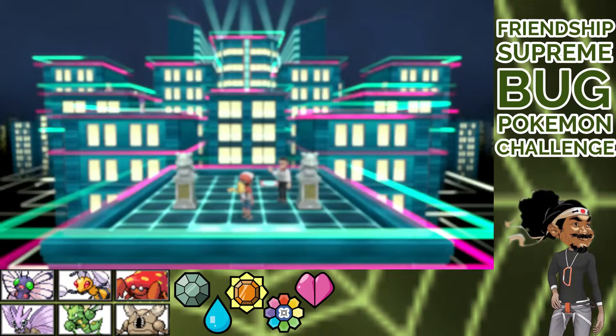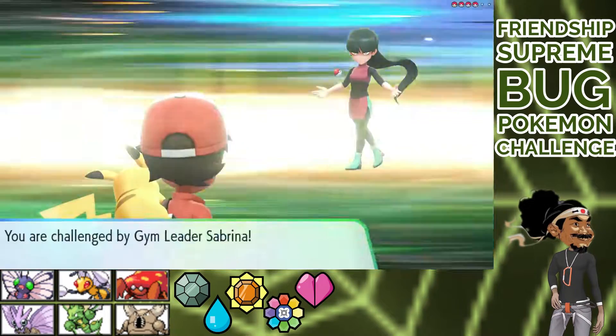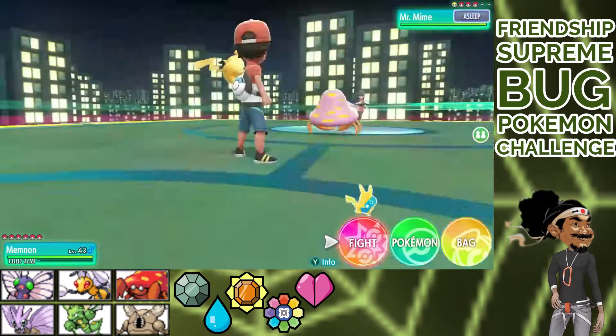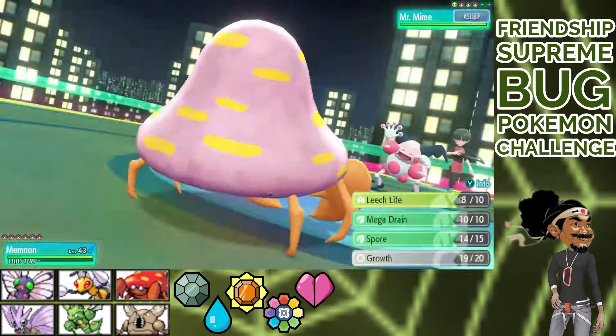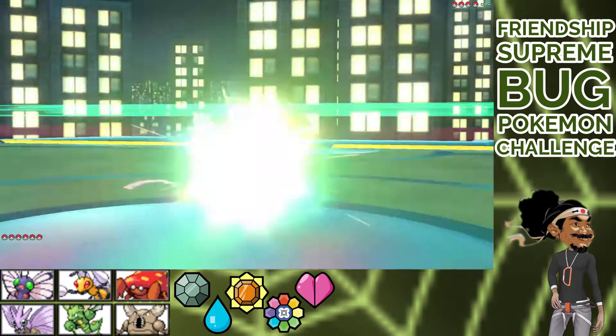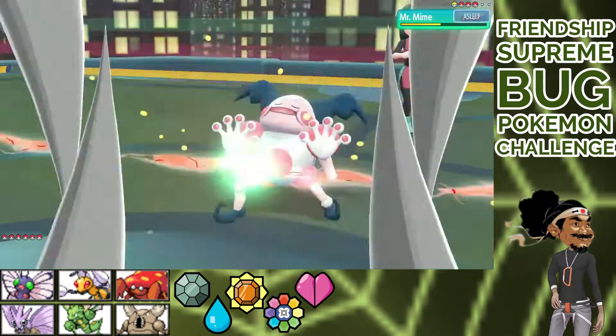Straight to Sabrina. Show off our level 45 Pokemon. Teleport to her and start the fight. Mr. Mime vs Memnon. Reflect setup, but it's time for Sleepy. We take the time for Growth times two. Leech Life does decent health. We live two Psychics and give him another nap for more Growth. At this point I'm hoping for a Memnon sweep. One down.